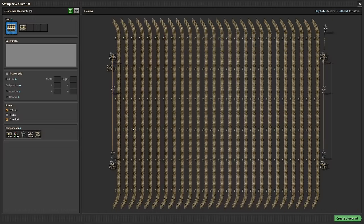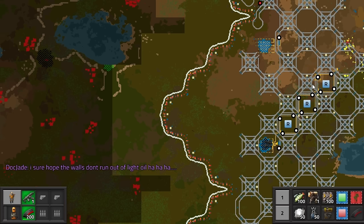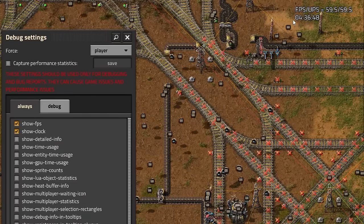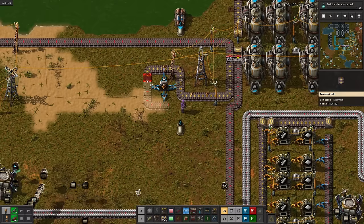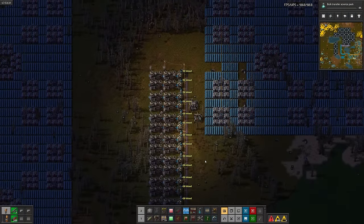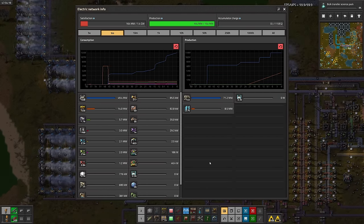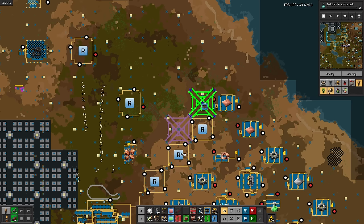After double and triple checking that we got every single train, I'll start deconstructing all of the rails and their signals. Happy New Year, by the way. Without coal trains, the base doesn't have nearly enough power to keep the robots happy, so I had to start force-feeding the boilers wood — it doesn't last very long, but at least it's something. Surprisingly, deconstructing all of the rails only takes around an hour and a half. Time to start placing the new ones — hopefully this works.